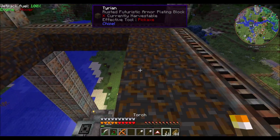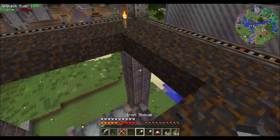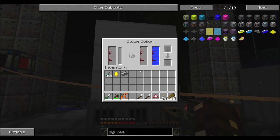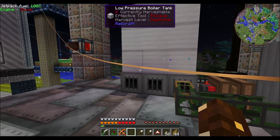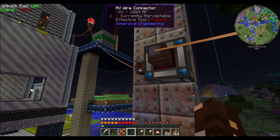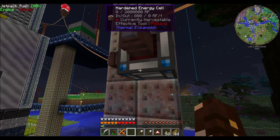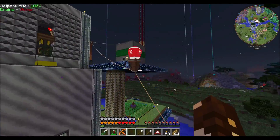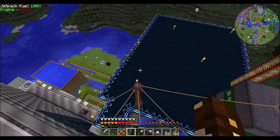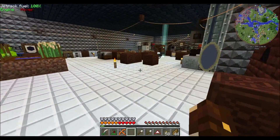This is going to be my turbine setup. This is my steam boiler — as you can see it doesn't have anything in it because it doesn't have a rotor yet. But I have it hooked up to a hardened cell to collect energy, and then that hardened cell is hooked up to the balloon, and then it's hooked up into my network.